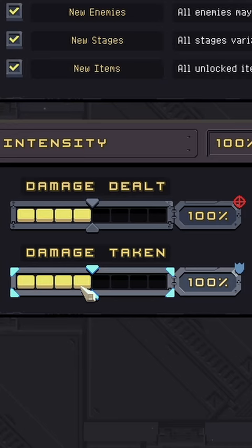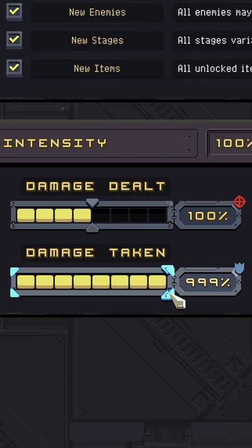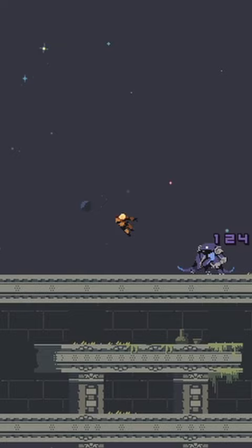The first thing you're going to want to do is turn up damage taken to 999% or turn on the Artifact of Glass. This way, every single hit is a lethal hit.